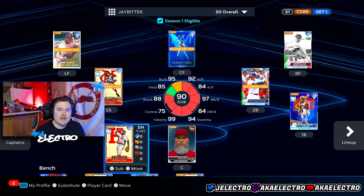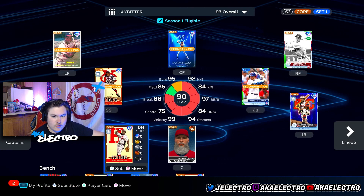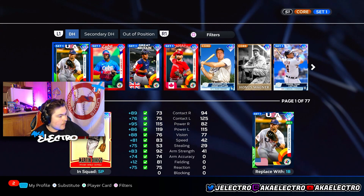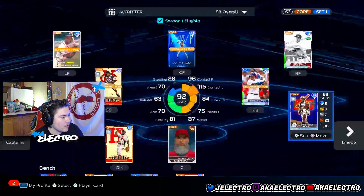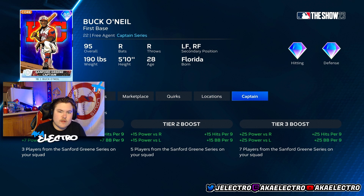Let me show you guys the stats on these cards so you understand how OP they are. This is Martin — look at his stats on screen: 92 hit per nine, K per nine. We can compare him to Paul Goldschmidt — better power, worse contact, but the speed is better. This dude is insane. And then look at Buck O'Neill — that card is just so dirty.